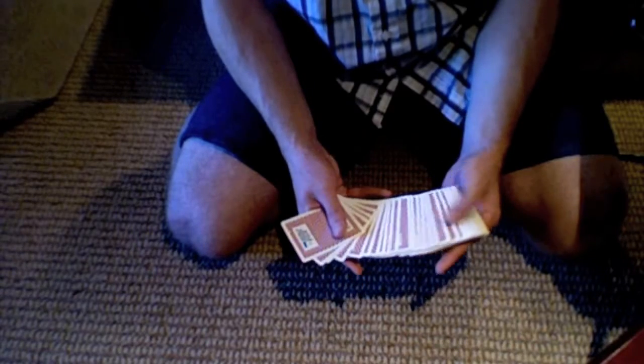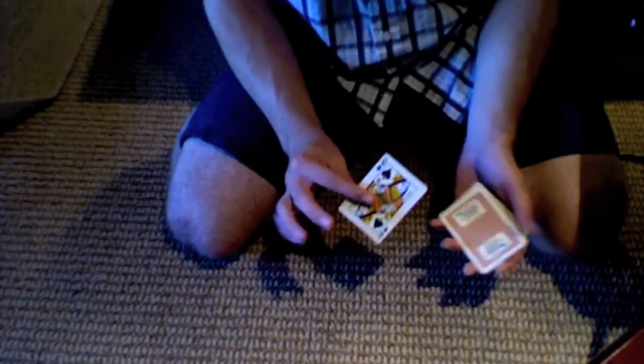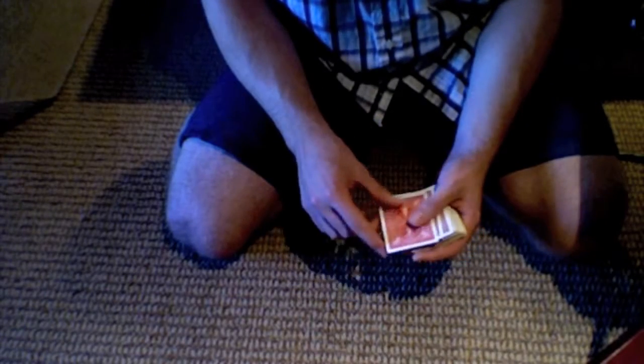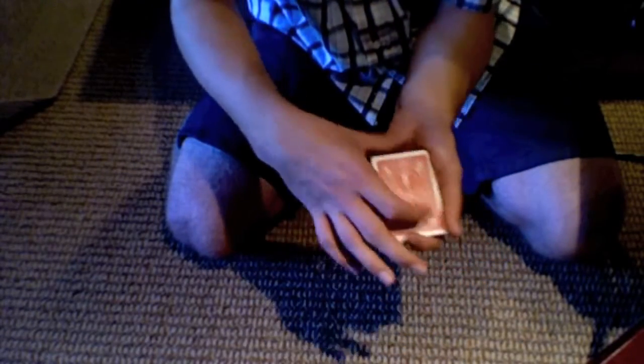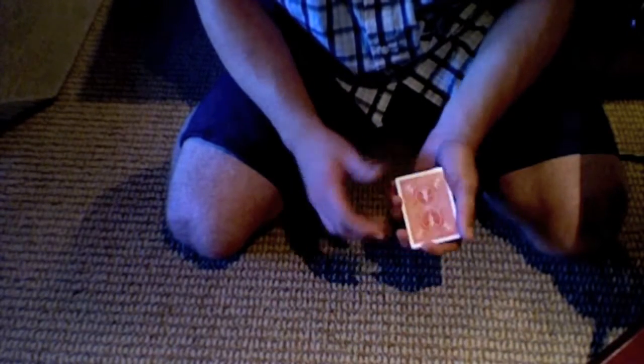Once you cut the deck in half, spread through the cards and you'll see one card that's different — it has the red back. Their actual card is below that card. What you're going to do is lift those two cards up as one card, so it looks like the red card is their card, the jack of diamonds, when in reality the red card is the queen of spades. To do this, lift off the first card, push over the second one, put your pinky underneath the second card, and put the top card back on top. Square them up and show them as one card — it's the jack of diamonds.